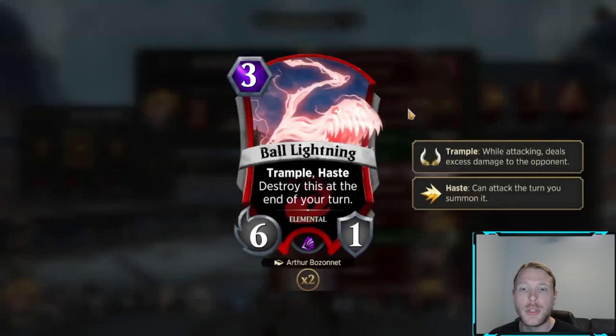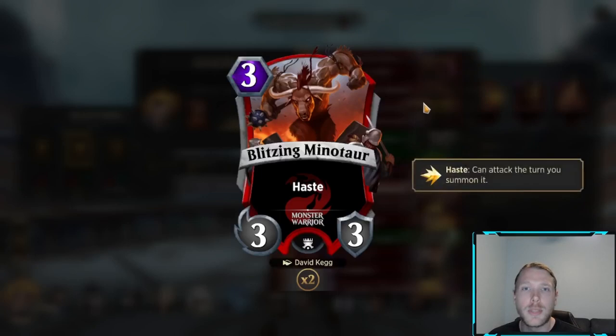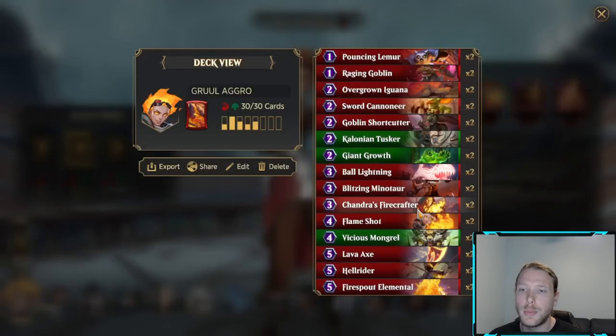Ball Lightning is a 3-drop 6-1 with Trample and Haste — destroy this at the end of your turn. This is just a huge amount of pressure to drop. If it's turn 6 and you drop 2 of these, or you drop this and a Minotaur or any other Haster, it's just a lot of reach out of nowhere. Blitzing Minotaur, 3-drop 3-3 with haste — pretty self-explanatory.